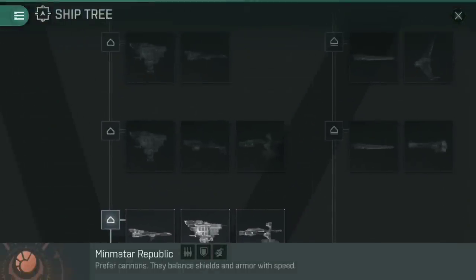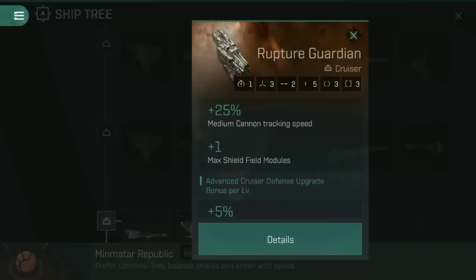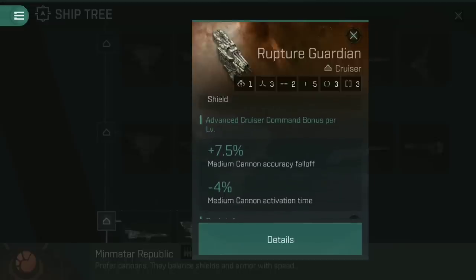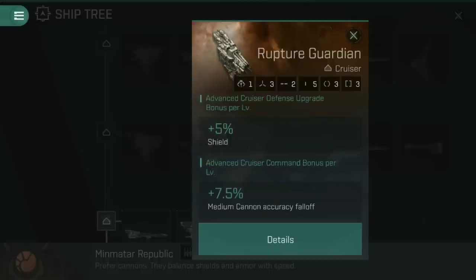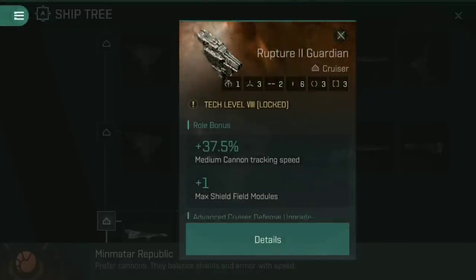As you go up the tech levels, the Rupture leans more into that tanking role. When tech level seven arrives, the Rupture Guardian becomes an option — it loses a high slot down to three, but gains the ability to equip a medium shield field module, making it great at protecting an entire fleet from incoming damage. The whole point of the Rupture Guardian is simply to take damage for everyone else. That continues at tech level eight with the Rupture 2 Guardian, which gains an extra low slot and even higher statistics — six low slots taking almost nothing back.